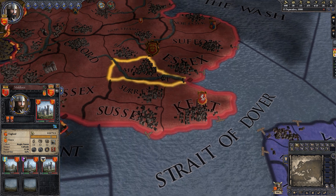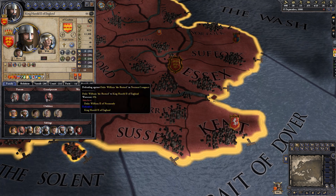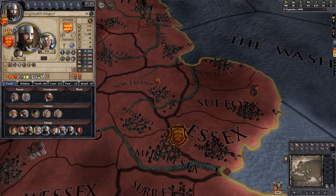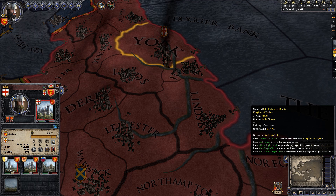We'll take out the city of London and everything there, and if we run into Godwinson's army we'll fight him. His army should be relatively weak because he is dealing with the Norwegians, who should be attacking him somewhere around York or in that general region anyway.